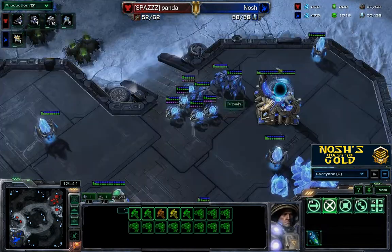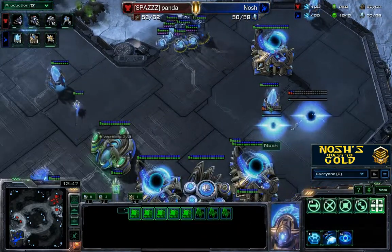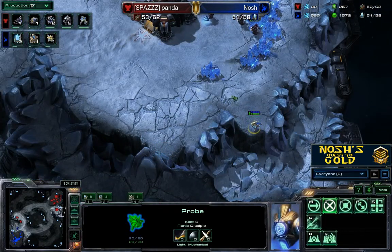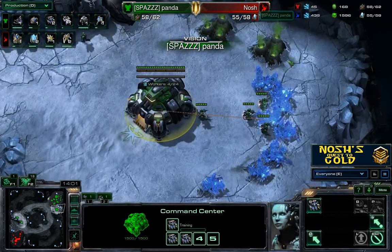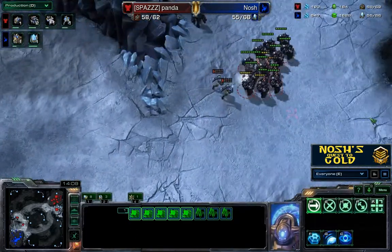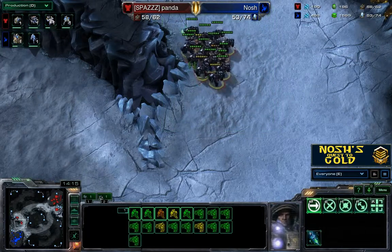Looking back here, I'm not really doing much — just making sure I'm not supply blocked with pylons and more gateways. But at the same time I would like to have placed a pylon down here out of the vision range of his command center, or at least put a little bit of harass on the base. Now I just instantly suicide two zealots into quite a sizable chunk of his army, which I notice my opponent hasn't even hotkeyed.